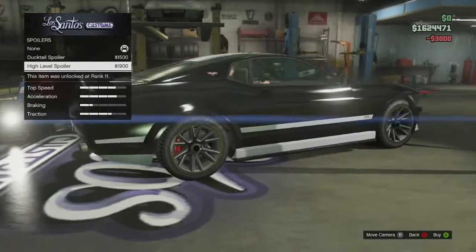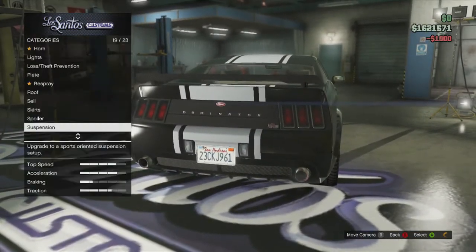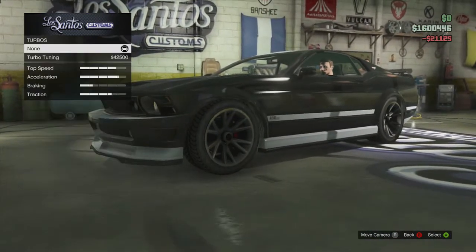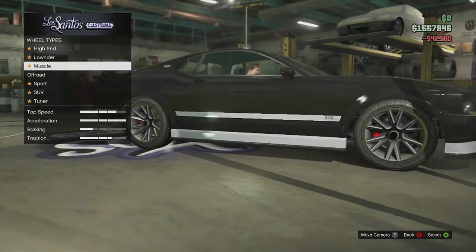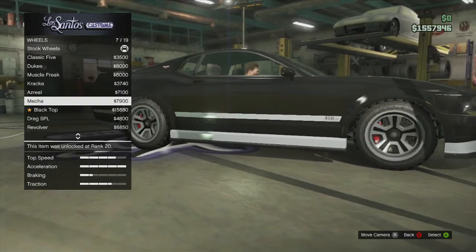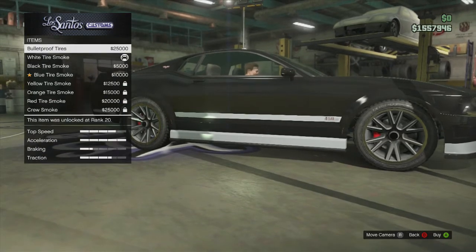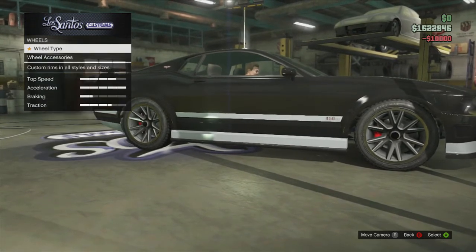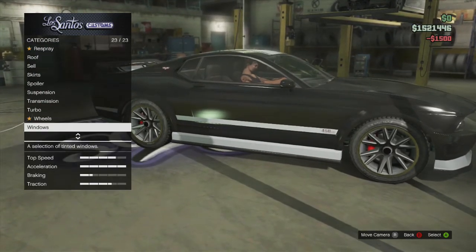Spoiler, let's see — that's alright I guess. Suspension, lowered a little bit. This is where the money's at right here: when you get that transmission and turbo in there. That's what's going to get that price up a little bit. Just keep it stock otherwise, but buy the bulletproof tires of course, and buy some tire smoke — that'll bring up the price a little bit. Windows, tinted, if you have it unlocked.